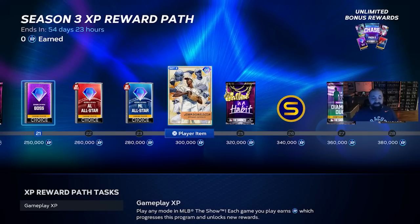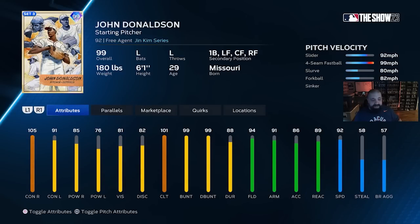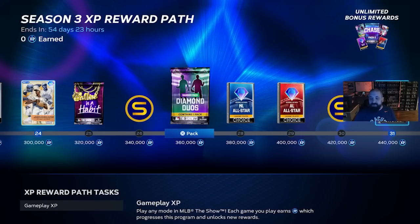At 300,000 XP you get a John Donelson card — really love the card art here. He's a pitcher but he can also hit. His four-seam fastball velocity is 99 and his pitching attributes are solid. On the hitting side, contact against righties is 105 and against lefties is 91 — it's a left-handed bat. A pretty cool free 99 overall reward.